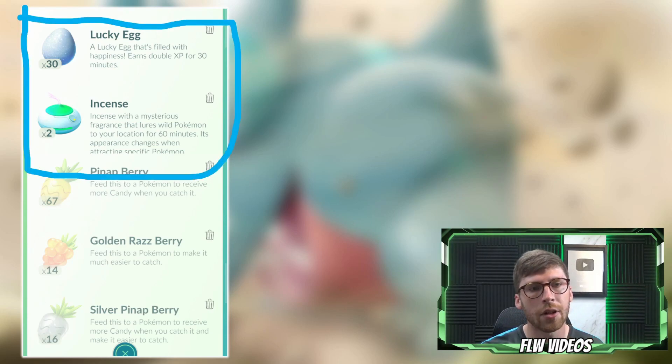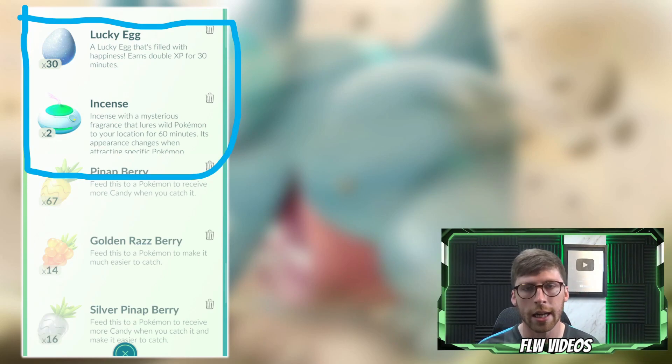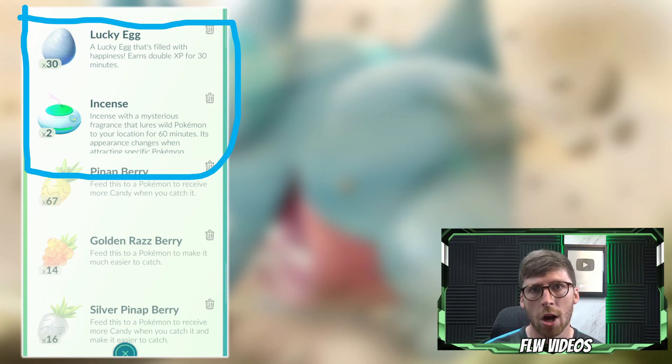The first two items to prioritize are Lucky Eggs and Incense. For Lucky Eggs, we're getting 3x catch XP, and if you use a Lucky Egg you'll double that — so it's going to be huge. If you only have one or two Lucky Eggs, try to line up your friendships to reach Best Friend or Ultra Friend status, because it will double that XP. As for Incense, we're getting a 3-hour duration, so use it to get more spawns.